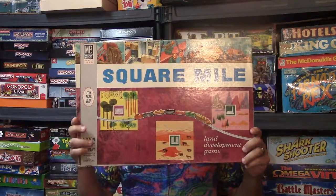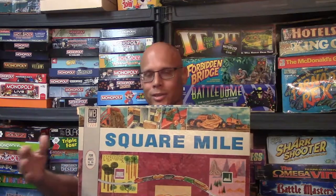Hi guys, today we're going to be looking at the game Square Mile. This game came out from Milton Bradley in 1962 and it is for two to four players. The idea of Square Mile is you're going to be developing land and trying to resell it at a higher value, continuing to do this and trying to get the most amount of money and assets by the time the game ends.